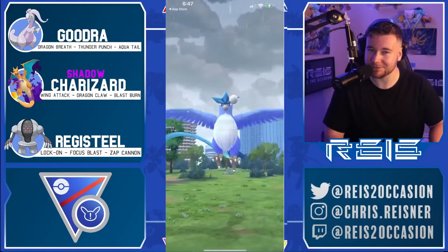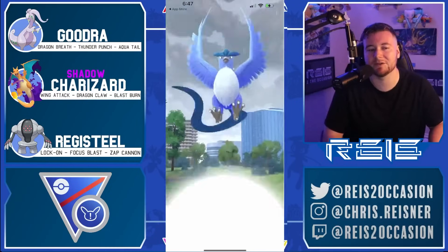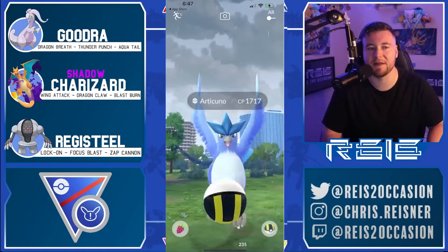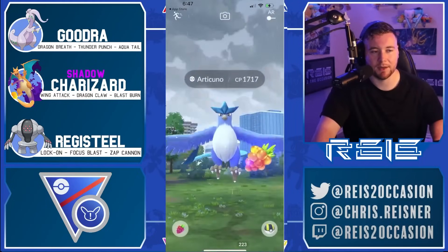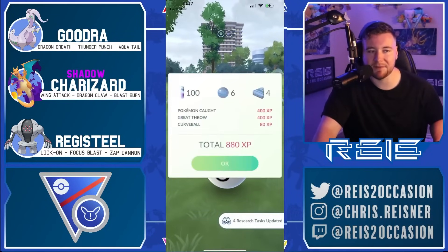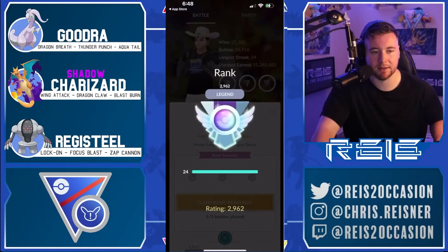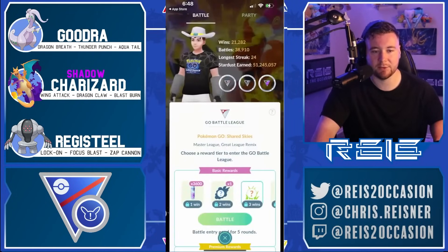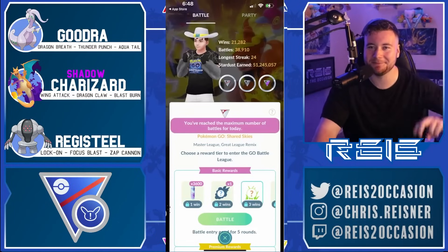I think that was a very winnable game — if I call the Aqua Tail bait, if I shield Stone Edge correctly, if I catch Stone Edge on Registeel, there are so many things I could have done differently. The opponent made many great plays as well, so credit to them for outplaying us in that last game. But yeah, this team was a lot of fun — credit to Axon, whether he came up with it or someone on his stream suggested it. We adopted it, ran it, and went 18 and 7 overall for one of our better days in a while on stream. Charizard is one of my favorite Pokemon — it's always fun when it works out. Thank you guys for watching this video. If you enjoyed it, feel free to hit that like button, subscribe if you're new, comment down below — all comments are appreciated. Hope to see you in the next one, peace.